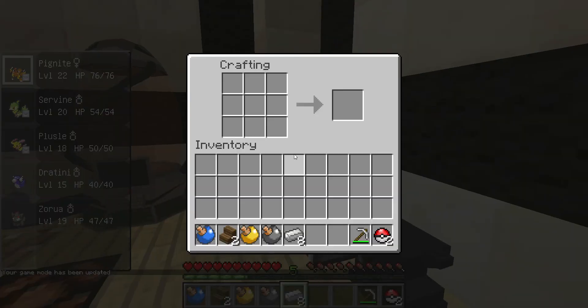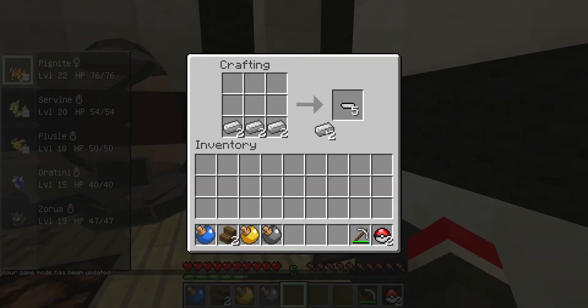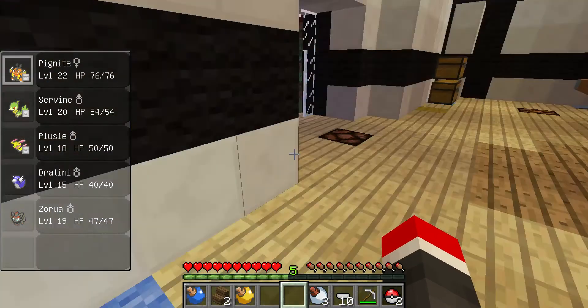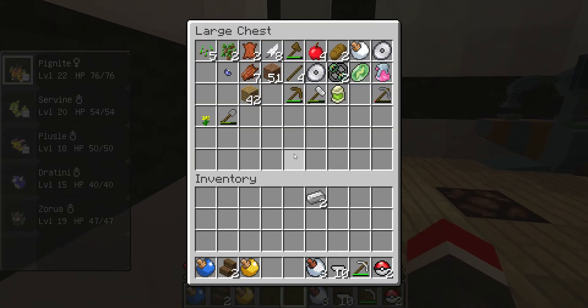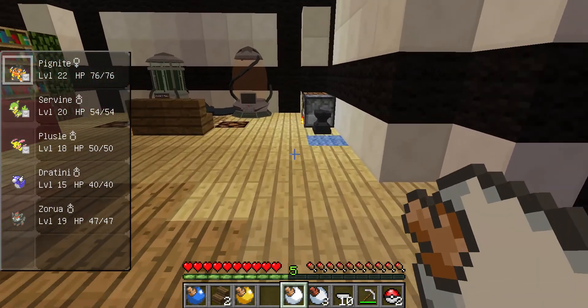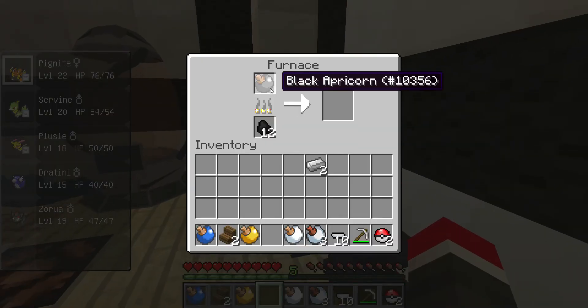Now I need to come over here and go like that. There we go — we got ten more bases. These are all cooked. I'll throw that in there. I also have this white apricorn that I need to throw in.